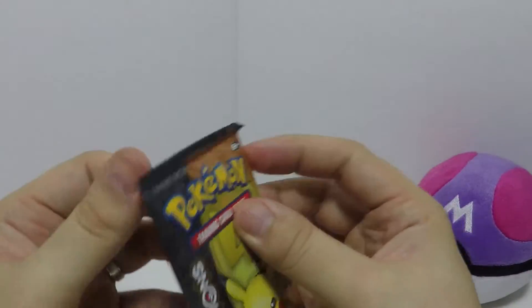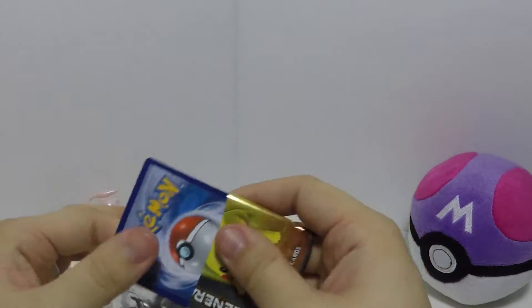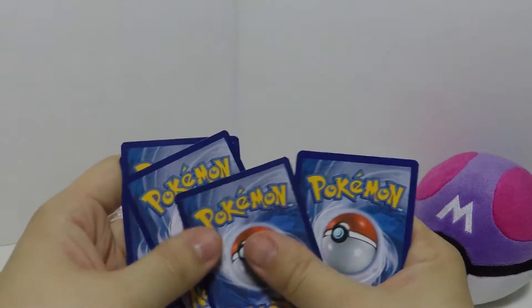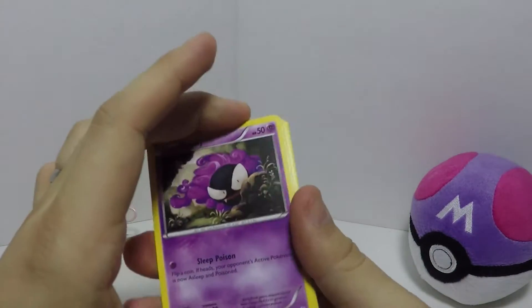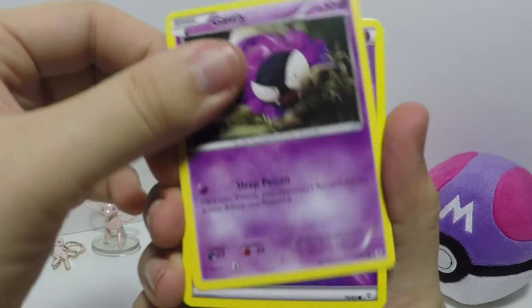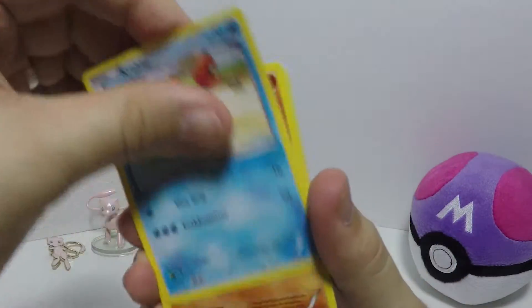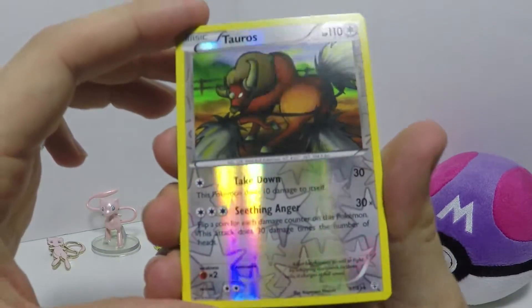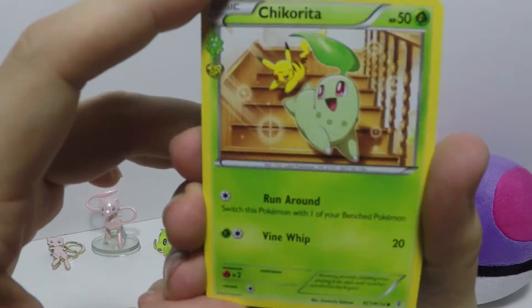All right, let's check Pikachu out, see what he's got going on. Sylveon was in front of Dugtrio anyway. We have Gastly, energy, Krabby — which is my nickname — Geodude, ooh Tauros, Chikorita being chased downstairs by Pikachu — interesting.